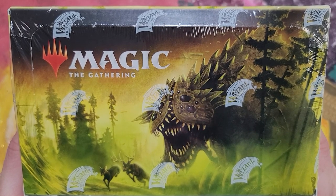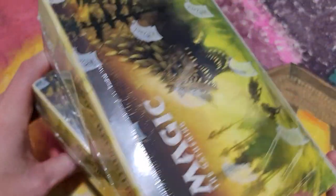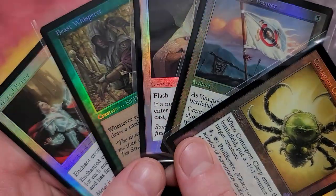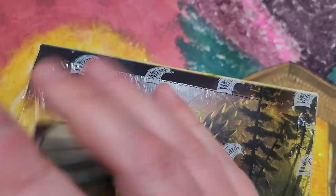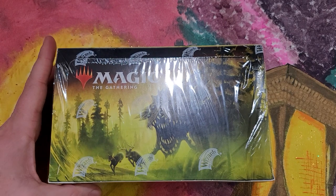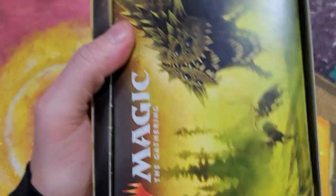That's a pretty big worm. We're gonna get to cracking - we have two booster boxes we are gonna break open, hopefully we pull the big winners. We've had some luck. This is another case break, guys. The first two boxes we opened, here are the pools - the foil goodness. Pretty ridiculous: Beast Whisperer, Hot Sauce, Containment Priest, Vanquisher's Banner, Contagion Glass, and Ethereal Armor - all some pretty solid hits. Let's get to cracking! Thanks for tuning in, guys and gals, I appreciate you.